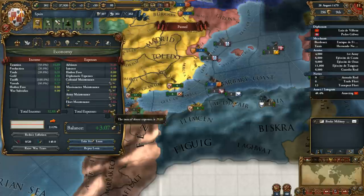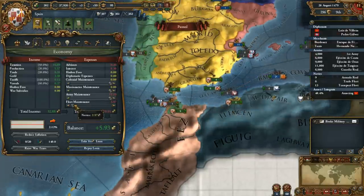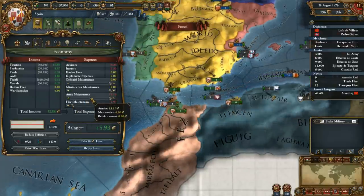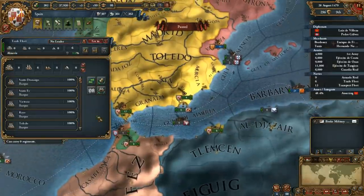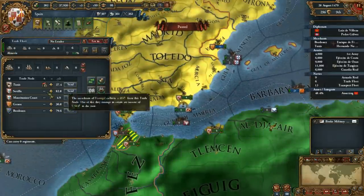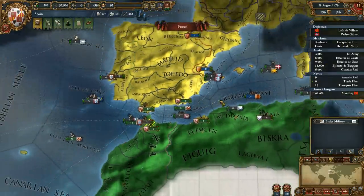What's my upkeep like? All the way up for no good reason. So let's drop this down all the way - army maintenance down to about halfway. No real rebellion risk, actually, so let's drop it all the way down. Let's get our trade fleet going. It does have 50% trade power like this, but that's still going to be fine.